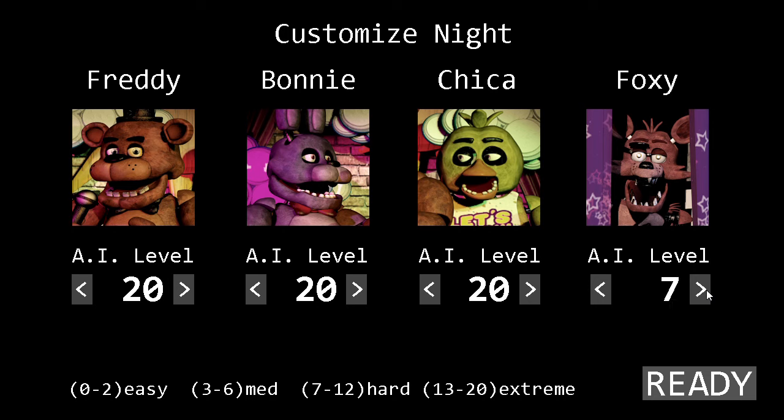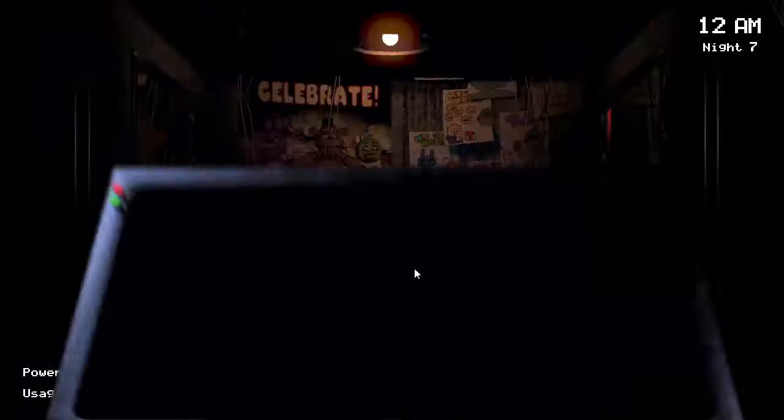The obvious downside to this is that you can't see where Foxy is and how close he is to running down the hallway. However, there is a very simple fix to this. Every time that Chica appears at the door, for example, when I put the right door down after making sure Bonnie isn't at the left door, then I'll pull up the monitor, switch over to Pirate's Cove, check on Foxy, and then switch the camera back to the East Hall corner.